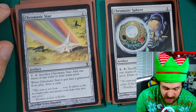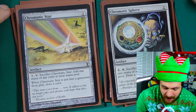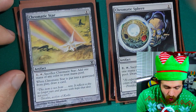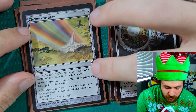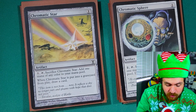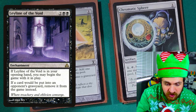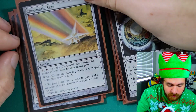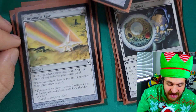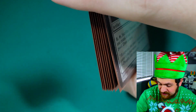Next we have four copies of Chromatic Sphere and four copies of Chromatic Star. The first effect of both is the same: pay one colorless mana, tap it, sacrifice it, and add one mana of any color. Chromatic Sphere also just lets you draw a card when you do this. Chromatic Star only draws you a card when it enters a graveyard from play — this difference doesn't matter in Pauper, but in Modern your opponent could be playing Leyline of the Void, which removes cards from the game instead of putting them in the graveyard. So Chromatic Sphere is technically the better card, but in Pauper they are exactly the same.